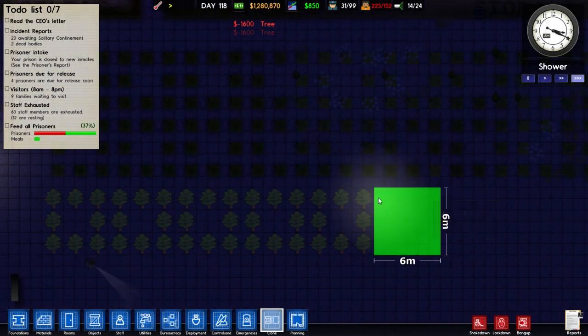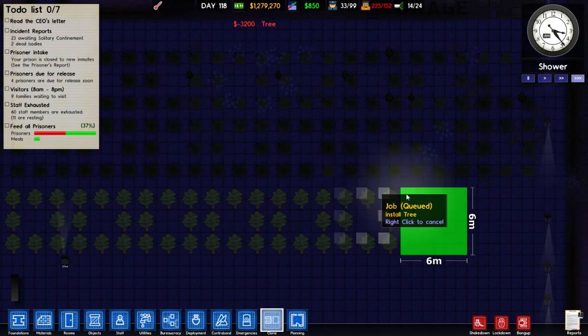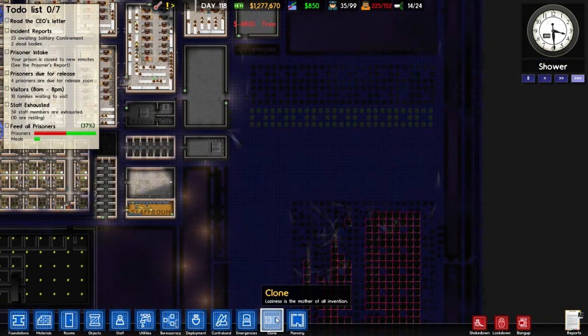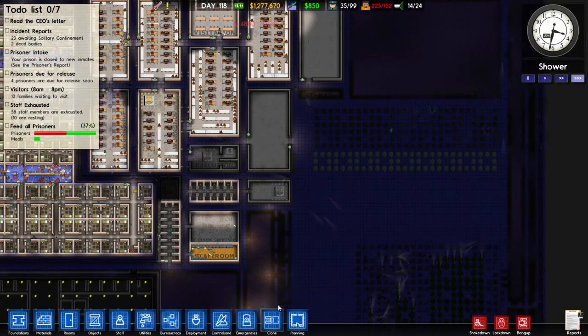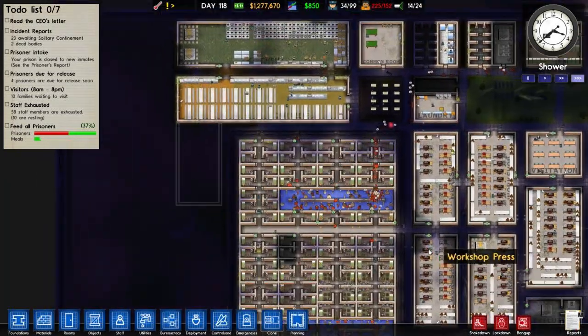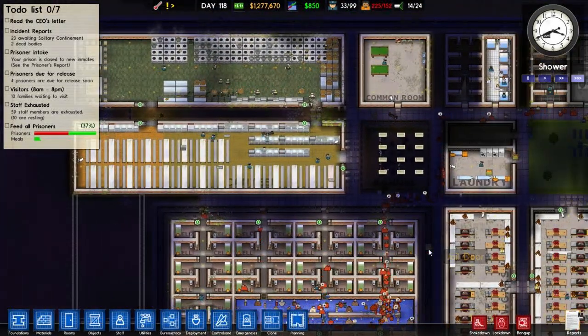Let's give them a few more rows — just one more row, I don't feel like doing it that much today. Alright there you have it. I'm gonna leave off this part here. We'll build these cells later in the next episode, and I'll see you guys next time.